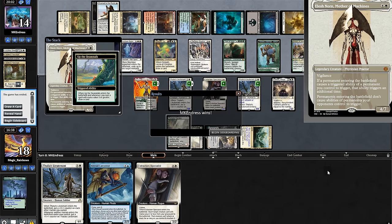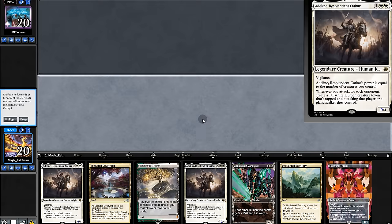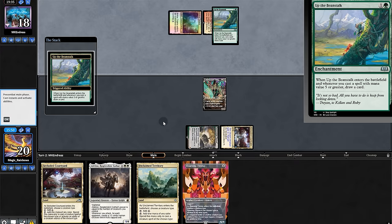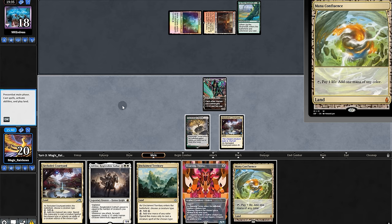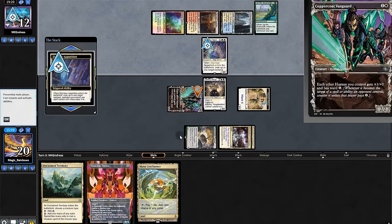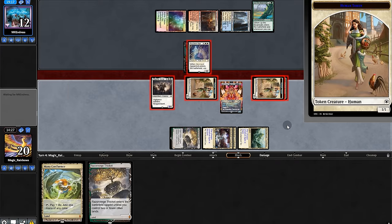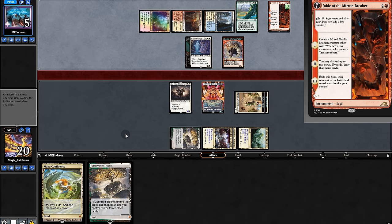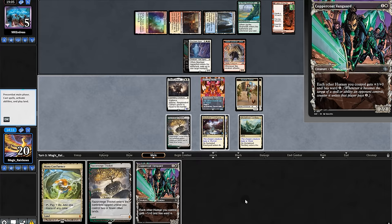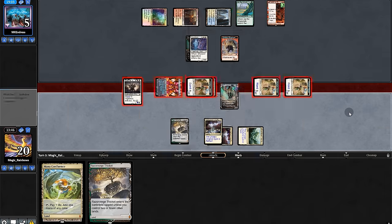Game two. Opening hand is stinky, we mull. Still stinky — we'll try it. More land, playing Vanguard. Opponent plays Beamtown Bullies. More land, play Adeline and swing for four. Skyclave takes Vanguard. More land, play Throne — two Adeline triggers. Opponent goes down to five and plays a table effect. We draw something, buff our board, double triggers — opponent accepts their fate. Game three it is.